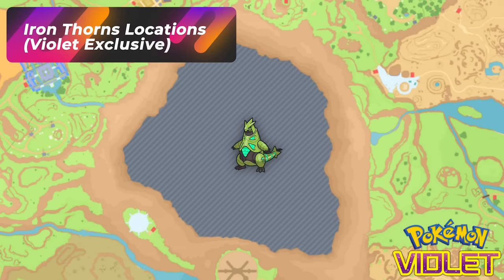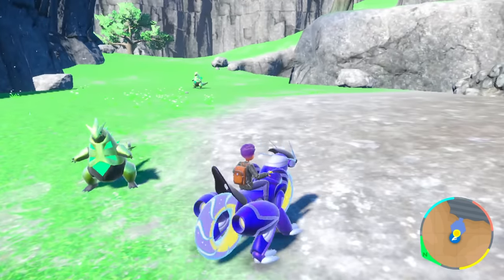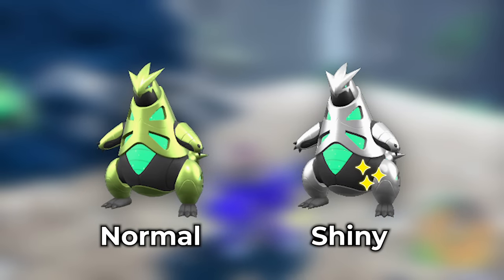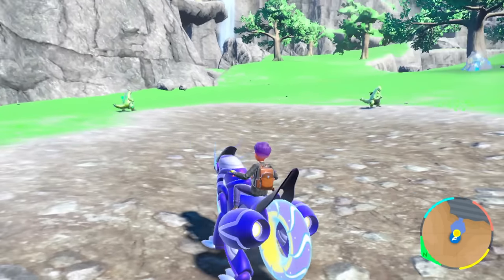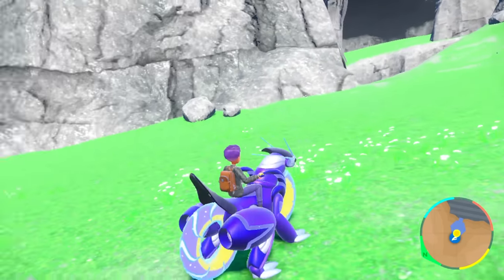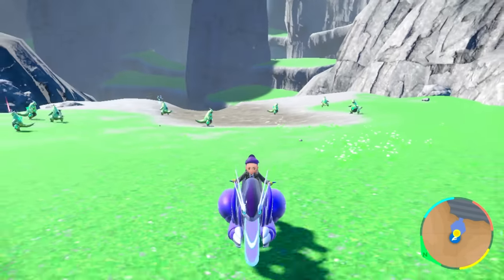For Violet players, you're going to be in Area Zero and you're going to notice a bunch of Iron Hands here. From Area Zero Research Lab Number 2, do the same thing as for Sandy Shocks — walk over to the spot where the Iron Thorns are and head up to the top. Iron Thorns is going to be a very silver shiny with green on the inside — pretty easy to identify. You'll get a good amount of them spawning in this area. Compared to Scarlet, you're not going to have a bunch of electric Pokemon spawning around you, so Iron Thorn hunting is going to be a lot easier. Just Iron Hands and Iron Thorns — spawn a giant group out and move forward to respawn them all in.